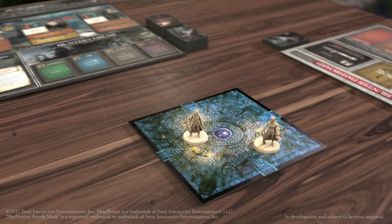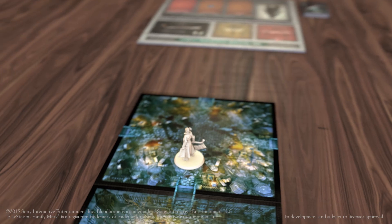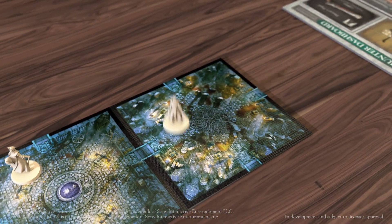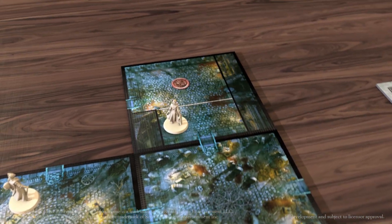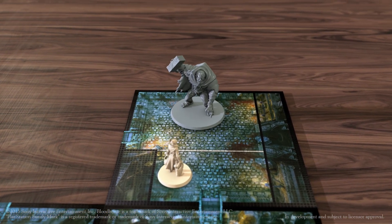As players explore the map, they'll begin flipping over tiles and connecting them to the previous locations that they've uncovered. When a tile is revealed, it's populated based on the symbols on that tile. It will show you exactly which items go in which location, which enemies are spawned on that tile, and where they're located.